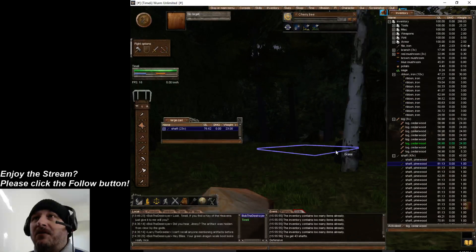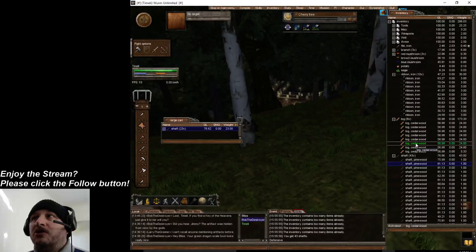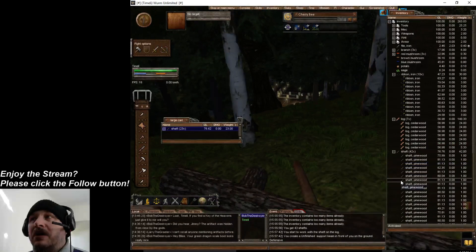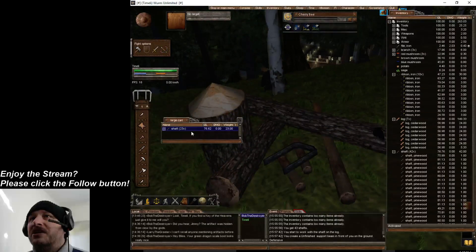This video is going to tell you how to make a reinforcement for your wall. So you're going to take a log and a shaft. Right-click the shaft. You want to select the log by double left-clicking. Right-click the shaft, go to Create, then Mine Door and Support Beams. You're going to see Support Beams pop up — click on that. It's going to pop up in front of you and it's going to look unfinished. So what do you do now?